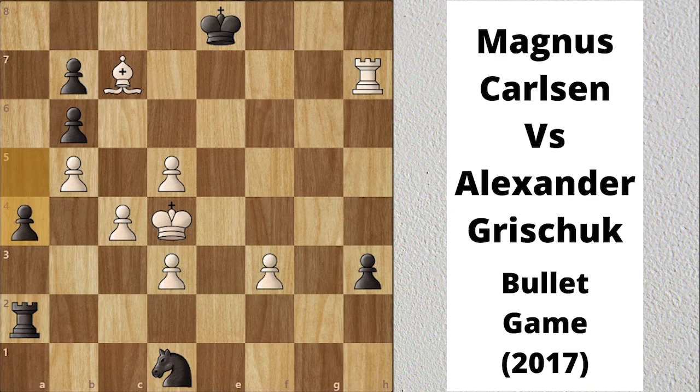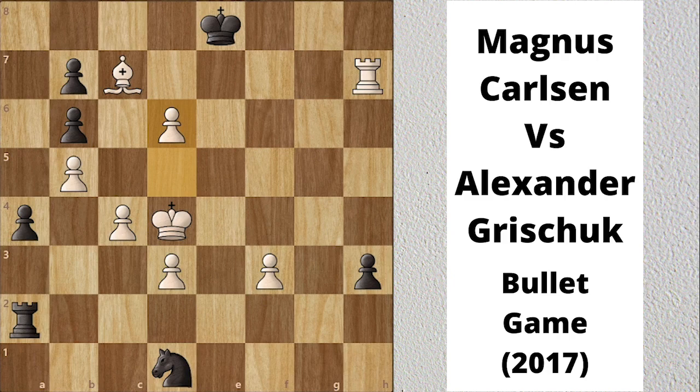Grishuk resigned because now it's forced mate in 4. Let me explain how: Rook e2, d7 check, Kf8 only legal move, d8 promotes to a queen check, rook blocks, Qf6 check, Kg8 only legal move, and Qg7 is checkmate.